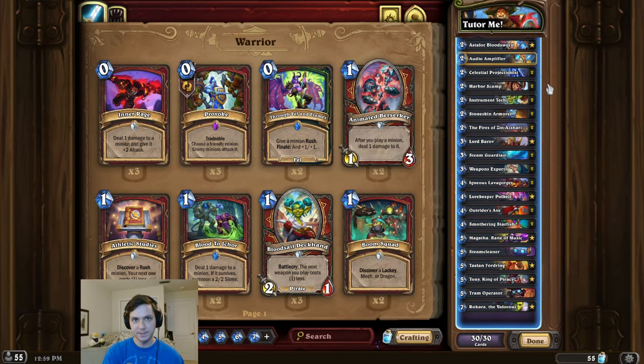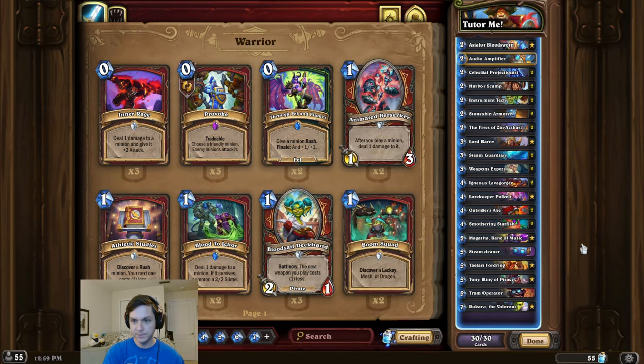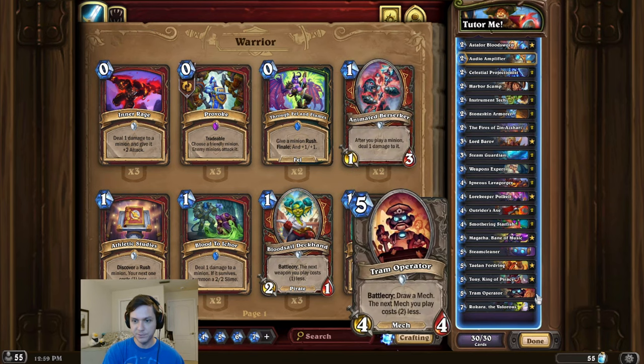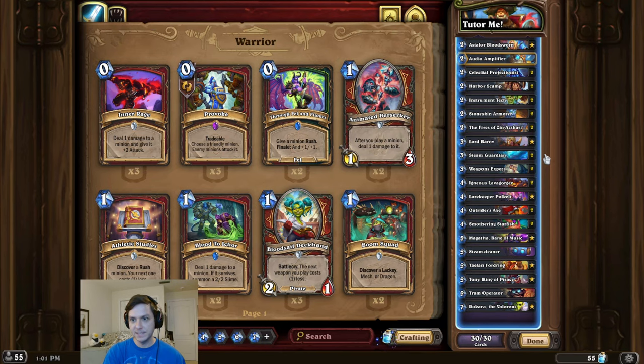One thing I really like about this deck is we can use Harbor Scamp to tutor Tony King of Piracy, we can use Steam Guardian to tutor the Fires of the Nazari, and we can use a Trem Operator to tutor the Steam Cleaner. So I think that's pretty much it for the deck intro this time.